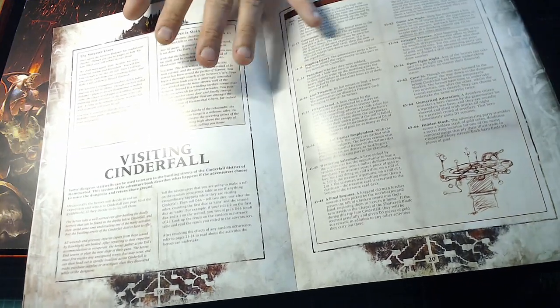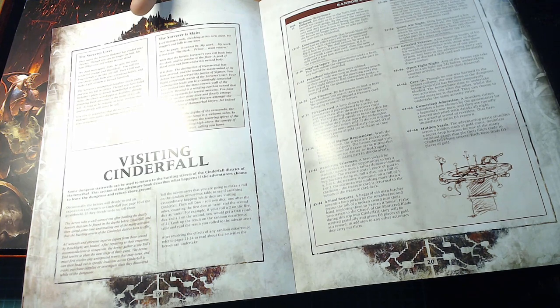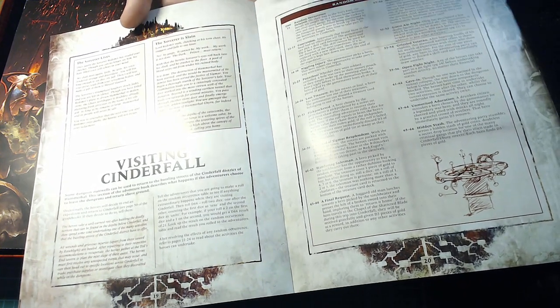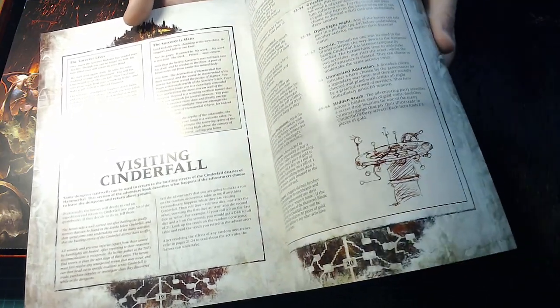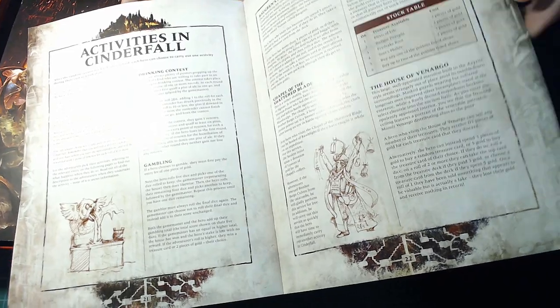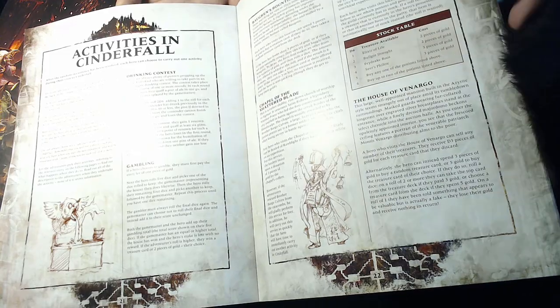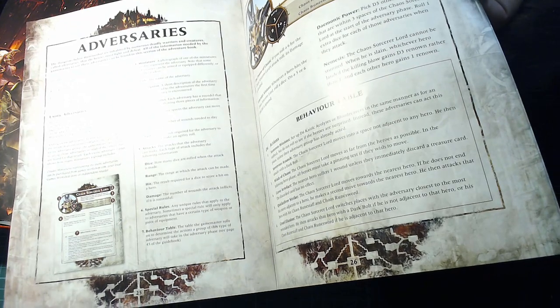There's a Visiting Cinderfall section — in between adventures you can go back up into the town and do various things. It gets very roleplaying-gamey, which is reminiscent of the original Warhammer Quest. There are all different activities you can do: gambling, drinking contests, a chapel, buying equipment — it's pretty cool.